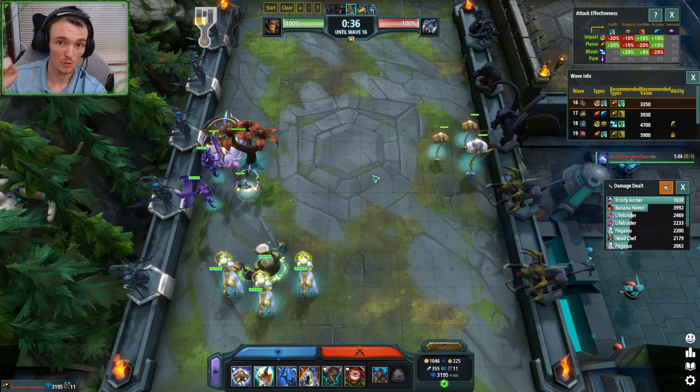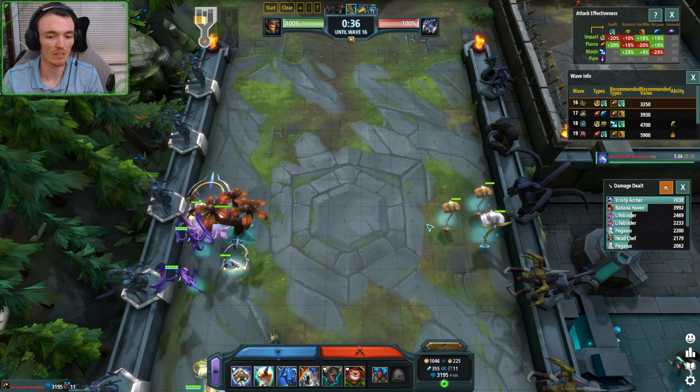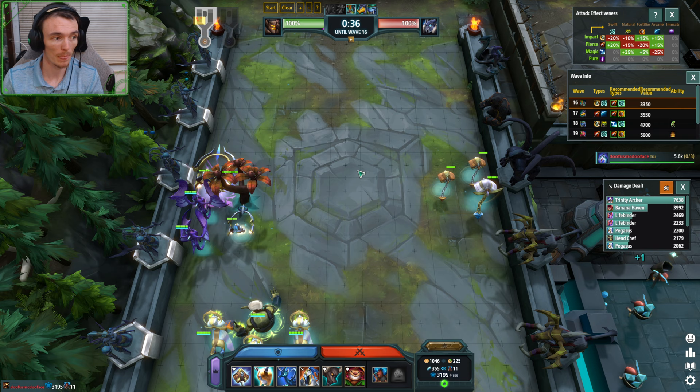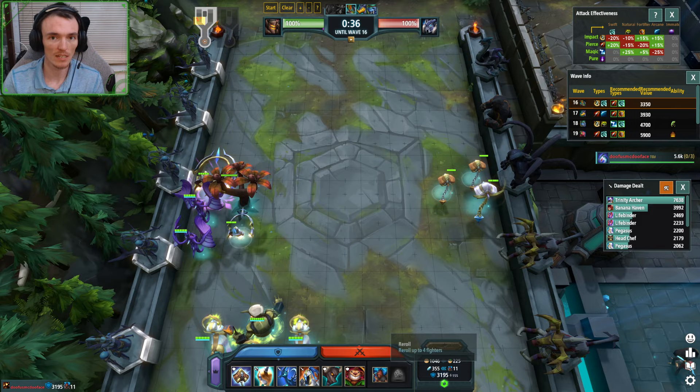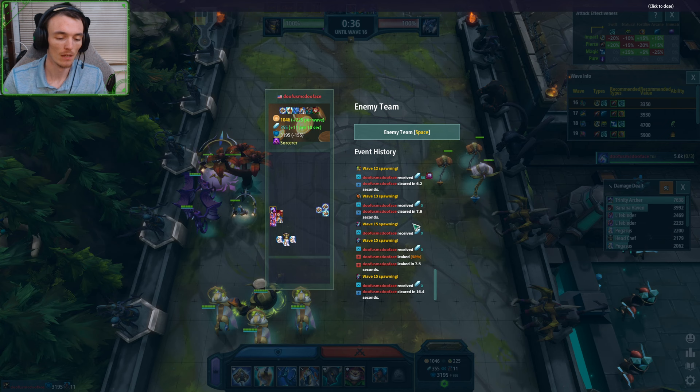So either A, we need to push really hard for seventeen, or B, on fifteen push zero workers. Assuming we received our send on fifteen, we push zero workers — don't show value on sixteen and seventeen. Make it seem like we're weak, then add everything on eighteen and hope that we live eighteen and win the game.